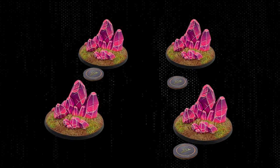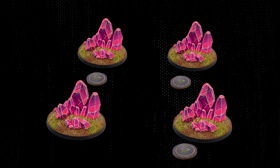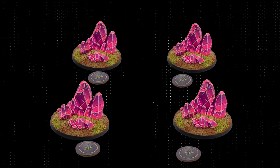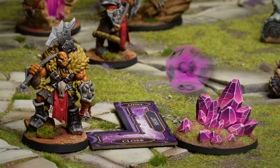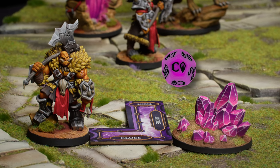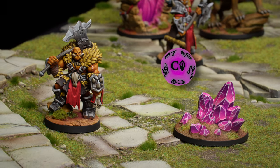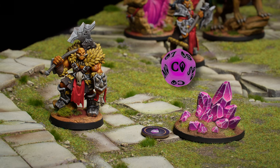Once a player has completed their two maneuvers for their turn, they end their turn by choosing a Rivenstone deposit to erupt. An exhaustion token is placed on this deposit. A player cannot choose a deposit to erupt if it already has an exhaustion token on it. When all deposits have an exhaustion token, they all clear off. When a deposit erupts, roll the shard die. For each shard symbol on the die, each player can choose one of their models within range of the deposit to attempt a free shard harvest, resolved exactly as if the model had used an interact action to mine the deposit.